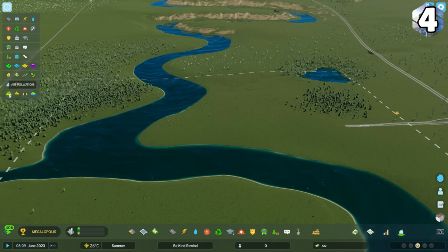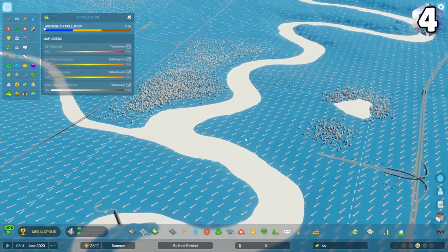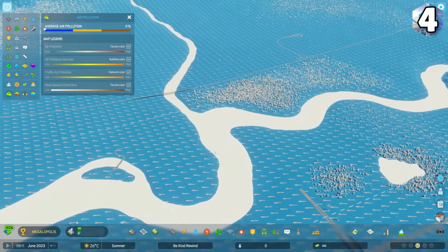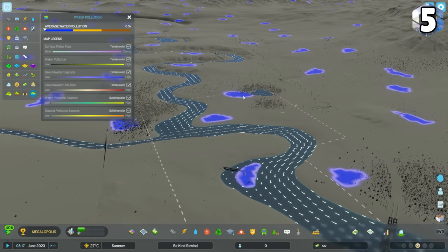Wind conditions don't change over time. Be sure to look at your air pollution info view before you build pollutive industry, and maybe before you start planning your city at all. Also, don't forget to look at your inland water reservoirs when planning your city.